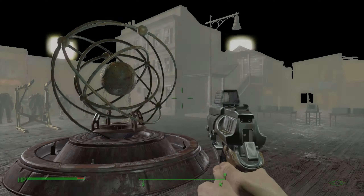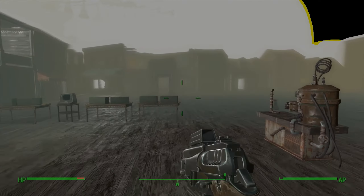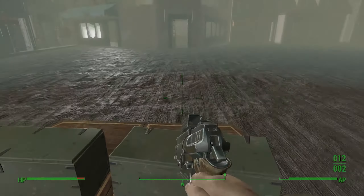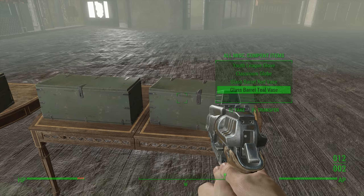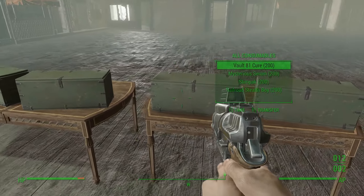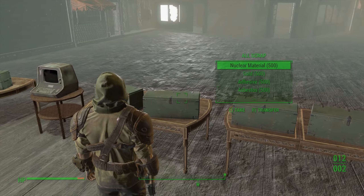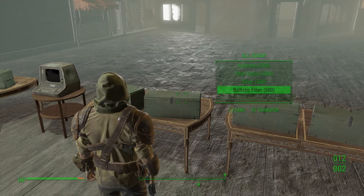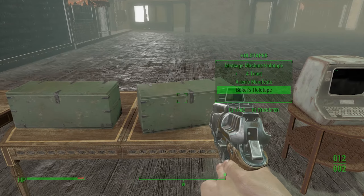It'll take you to a loading screen, and voila — you got every single thing that you would ever want in Fallout 4. You got all your bobbleheads, every single thing you would ever want, all consumables, all the scraps, all your holotape games, the test terminal, and the holotapes.